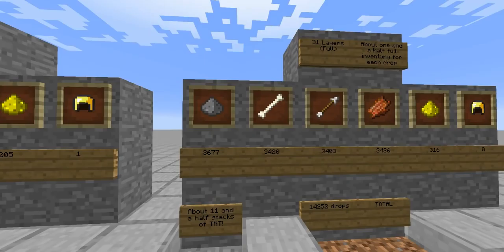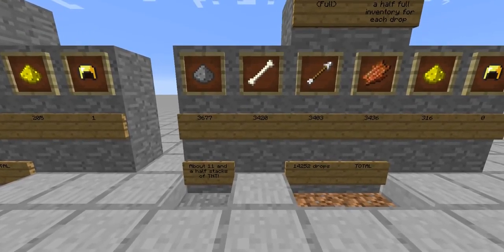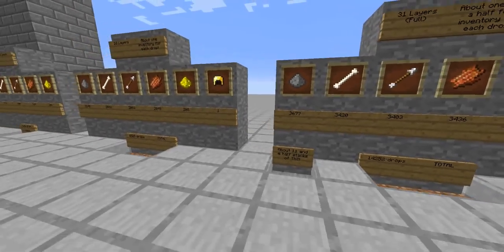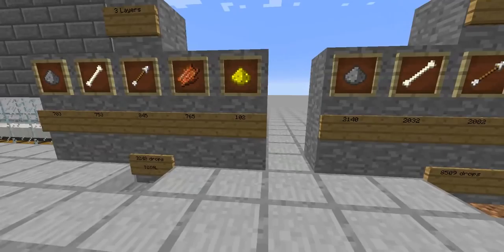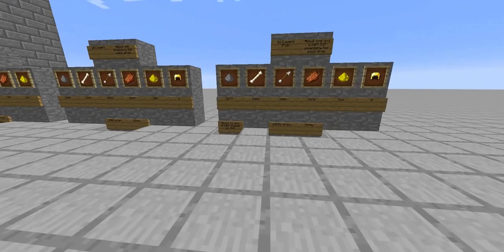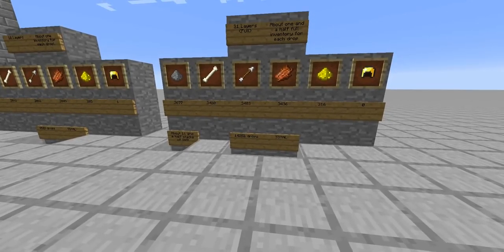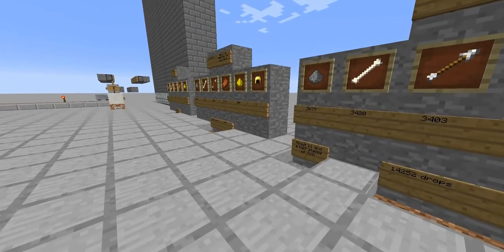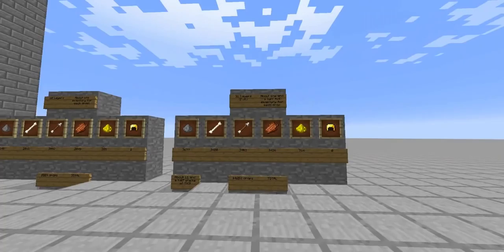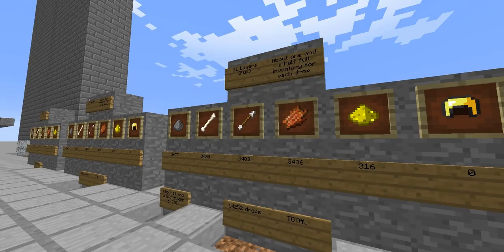And then at 31 layers, which is the full version, there is going to be 3,677 gunpowder, and a little bit less for the others - around 3,400 for these. Not to mention that these also have witch drops: about 100 here, about 200 here, and about 300 here for the full version. Now witch drops aren't always great - there's some spider eyes, glass bottles, and some sticks, but there's also some redstone and glowstone, so it's really just a bonus. But this is giving you 11.5 stacks of TNT an hour, which is crazy. This is a great farm that I'm really happy with.